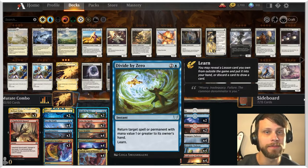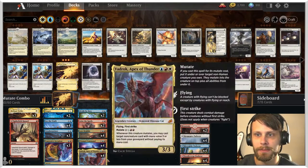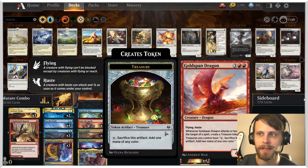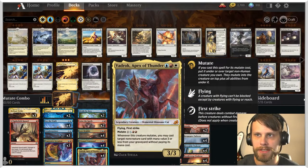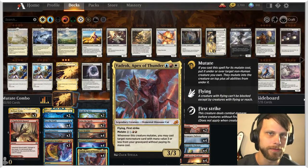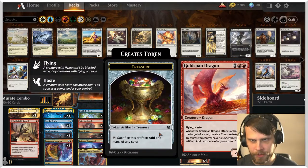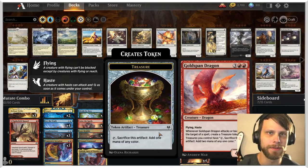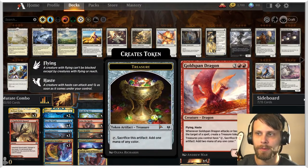The idea of this list, if you don't already know, is to get a Goldspan Dragon down and be able to mutate onto it. As you do that, not only do you get the effect of the mutate — which in some cases, like Vadrok, allows you to play stuff from your graveyard, or with Lord Dracus, pull stuff from your graveyard — but more importantly, it creates a treasure token.